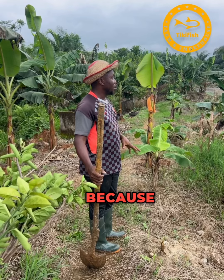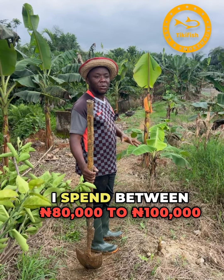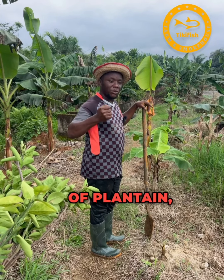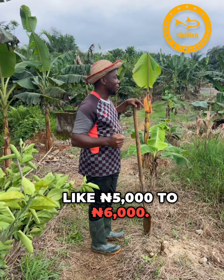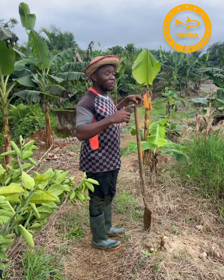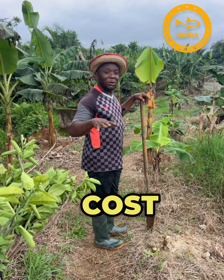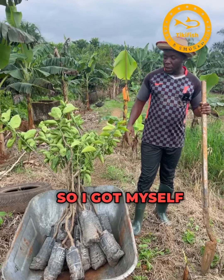I want to plant plantains everywhere so that I can reduce the money I spend on clearing and maintaining the farm. Each time I want to clear this farm I spend between 80,000 to 100,000 just to clear it. When I get one bunch of plantain I can sell it for about 5,000 to 6,000, so the money from the plantains can offset the clearing costs.